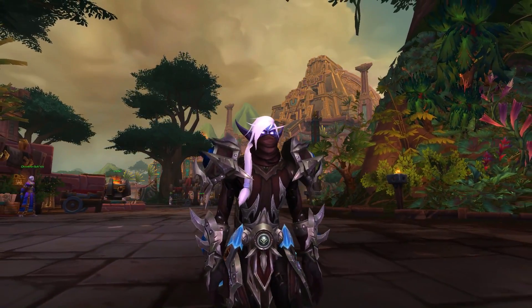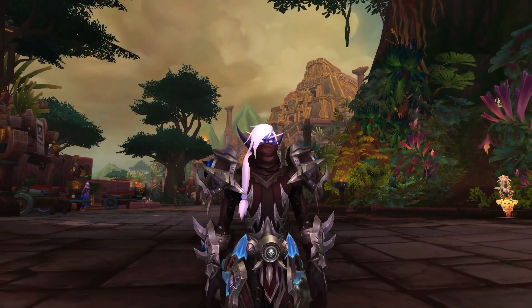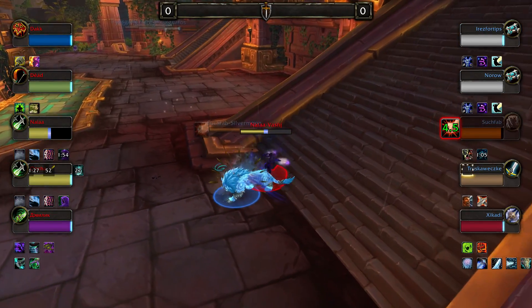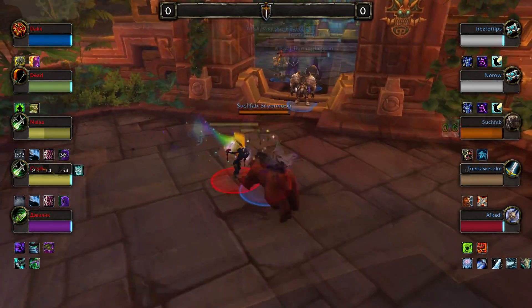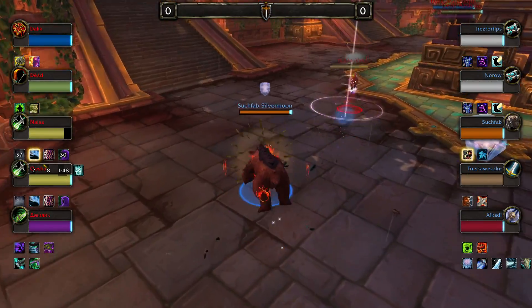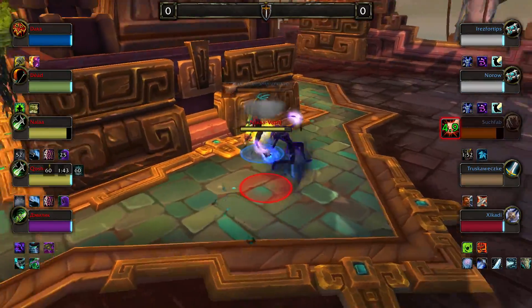Subtlety Rogues as of Battle for Azeroth have had a lot more crowd control, but a lot less damage. With how gear-dependent the spec is, a lot of people have been having a hard time figuring out how to burst as Subtlety Rogue. This macro will allow you to get the most control over the enemy and the most damage out of the time you have the target stunlocked.